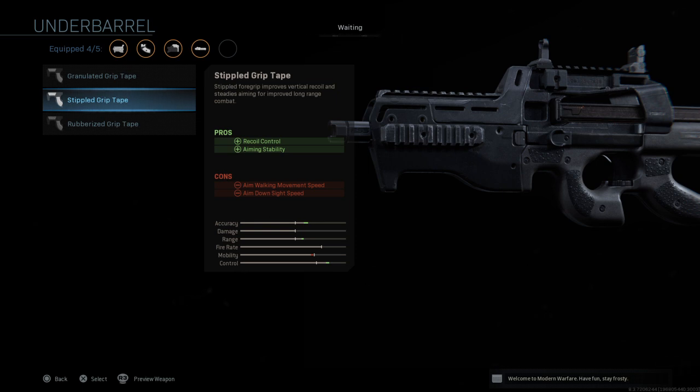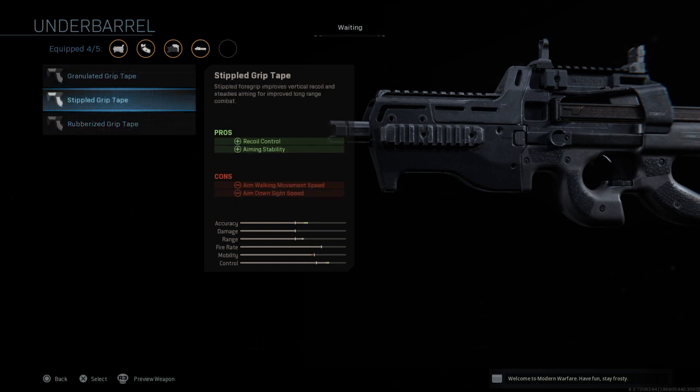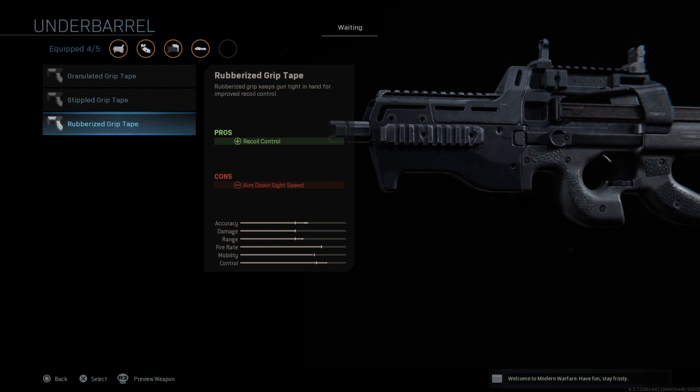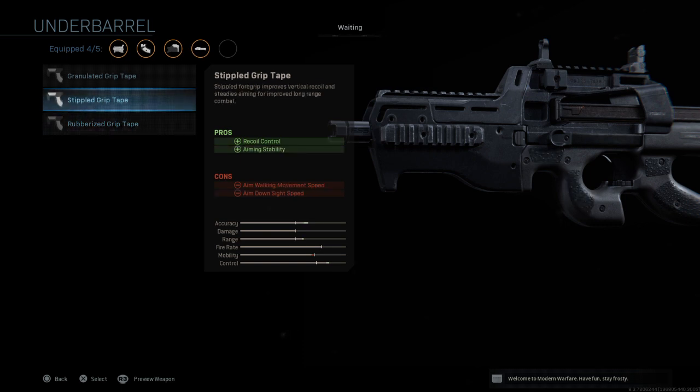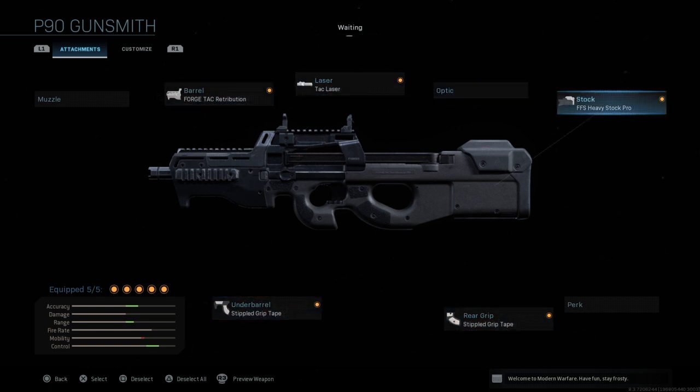For the underbarrel attachment, I put on the Commando Foregrip. It's for recoil control and aiming stability. Looking at the stats, I consider it the most balanced — it gives you quite a bit of accuracy, improves range, and your control is also improved. The rest of the options tend to go for either control or accuracy but not much for the others, so this one works really well.